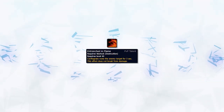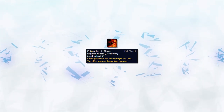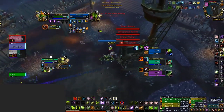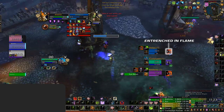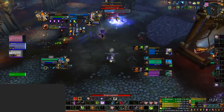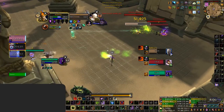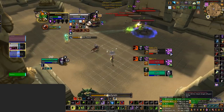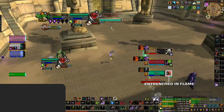Our last crowd control on the list is Entrenched in Flame. Often heavily underestimated as a crowd control, but honestly it is extremely strong. You can use this root to ensure casts land if enemies are line of sighting you. What you can do is root them with your Conflag and then either land a Chaos Bolt cast or even a Fear into more Chaos Bolts. It's also a great tool to combine with Fear — you can Fear the target so they run away from you and then follow it up with an Entrenched in Flame root whilst you freely cast on the target while they're out of kick range. On top of that, you can also use it on healers with no Dispel ready to root them out of range from their DPS in certain situations.